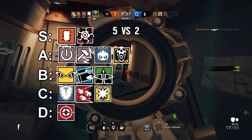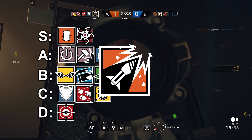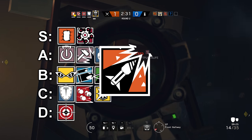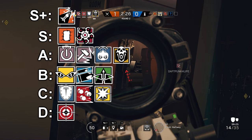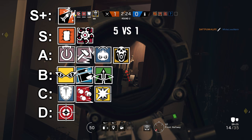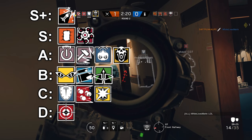Now you may be wondering — where's Ash? Well, Ash gets her own special category. We're gonna call that Tier S+. This is basically god tier. Ash is fast, hard to hit, and hit registration is on her side all the time. Anyways, that's my tier list for the attackers.